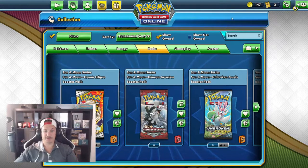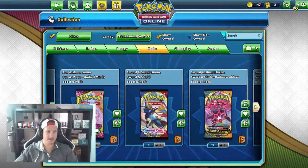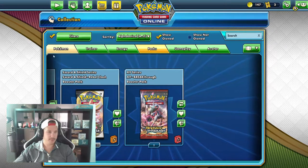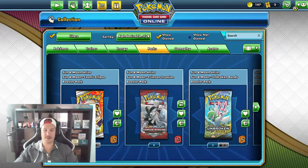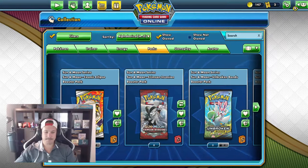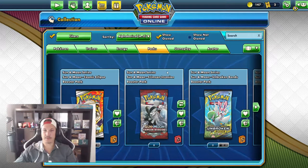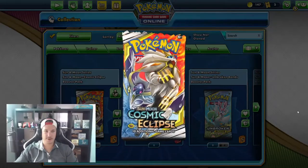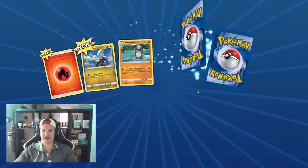We do have a bunch of packs: Sun and Moon series, Crimson Invasion, Cosmic Eclipse, Unbroken Bonds, Unified Minds, Sword and Shield, Darkness Ablaze, and some Rebel Clash and Breakthrough booster packs. This isn't counting my Vivid Voltage booster box that finally came in the mail. I might be giving those away — I'm testing something out on YouTube with the keywords I use on TCG cards. Let's get into this opening — we don't get the satisfaction of touching the cards, but it's still fun nonetheless.